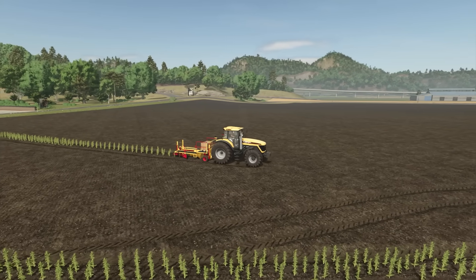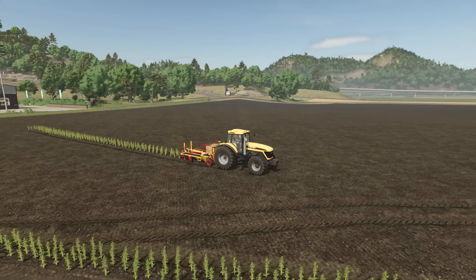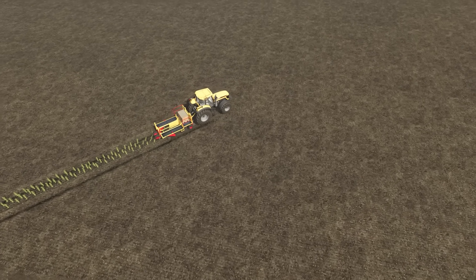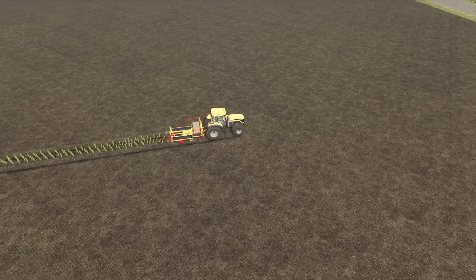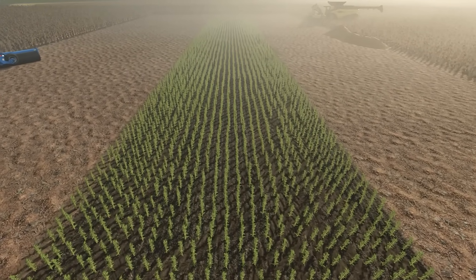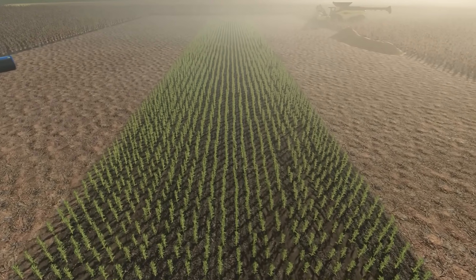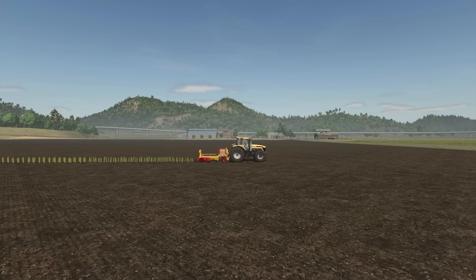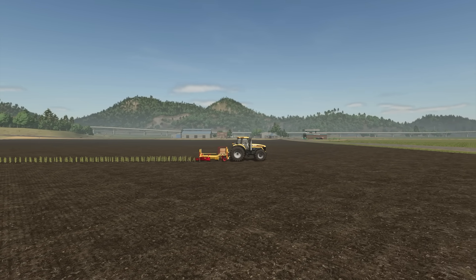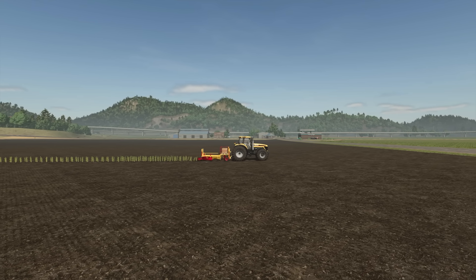Starting with poplar — if you've been playing the game for a while, you'll already know its biggest downside. Planting poplar is a monumental, extremely time-consuming task. I maximised the use of my test field by planting it fully, which isn't entirely realistic. In real-world terms, you should plant every other row. Even halving the profit due to proper planting, it would still rank at the top in terms of profitability.